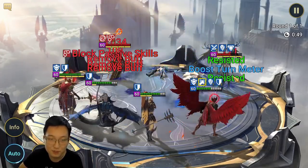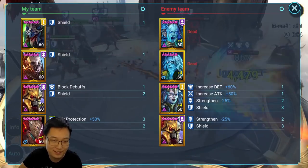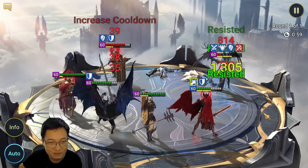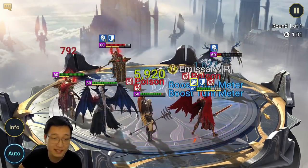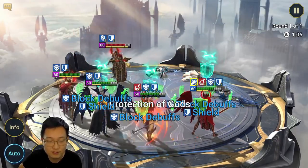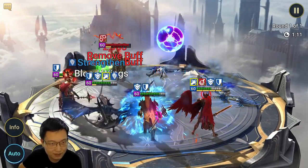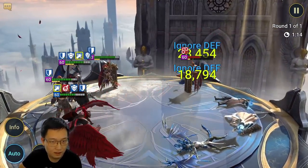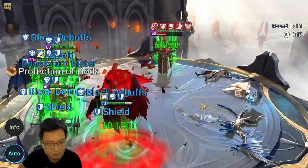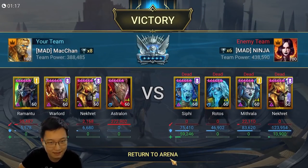Alright guys, if you're a Platinum pusher, that's how you beat a defense like this. That's basically my reset defense and I'm showing you how to beat it with Astralon. Well, technically it can be any nuker, but if it's another nuker, you're probably not going to kill Rhodos with Necret's Ally Protection. Astralon can just ignore Ally Protection. The A1 doesn't really do enough damage, but the A2 and A3 are really good. That's an A3 AoE hit — 160,000 damage.